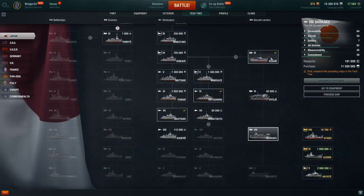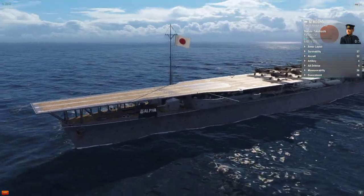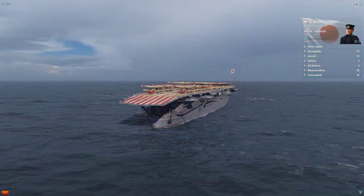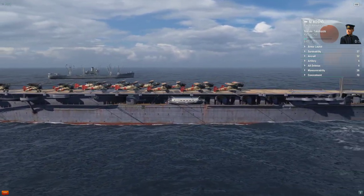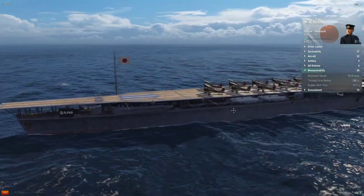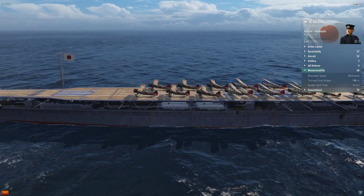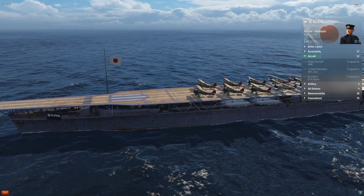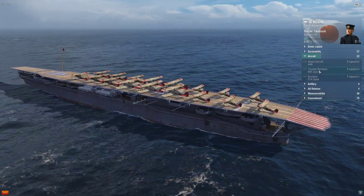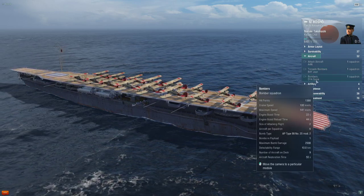No tower on the Hosho as you can see. We'll look at the speed and maneuverability first — 25 knots. She's faster than the equivalent American carrier by 10 knots. Her attack aircraft are the A4N. Torpedo bombers are the B4Y Jeans, and the bombers are the D1A Sissy.